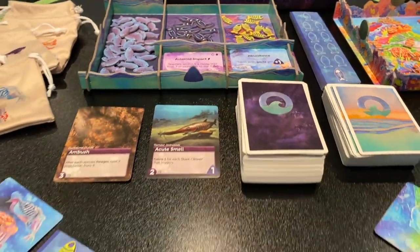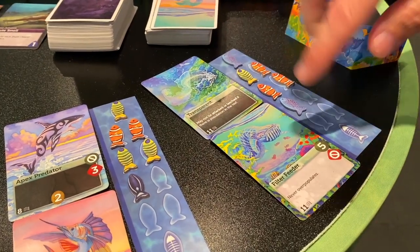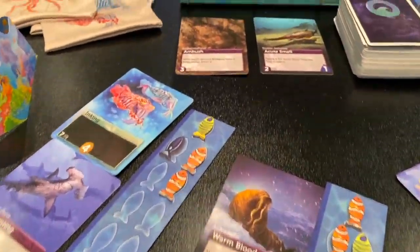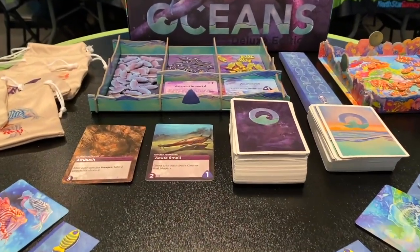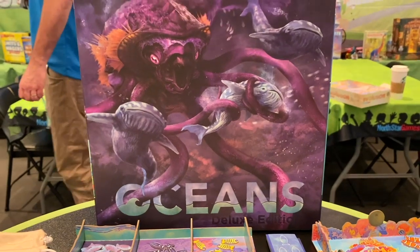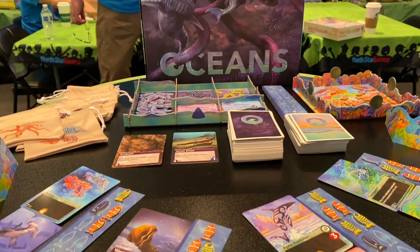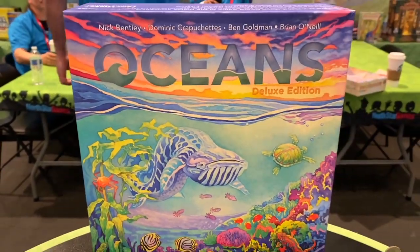Some species feed in the reef and some feed on other species. Each fish represents one population — a species with six population means six end-game points, so you want your species to thrive. The original Evolution game in this series is used at the University of Oxford in the evolutionary biology department and was featured in the journal Nature, giving it a strong science pedigree and wide educational use.